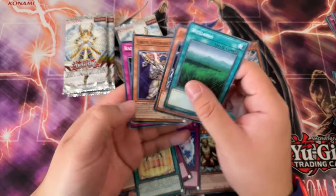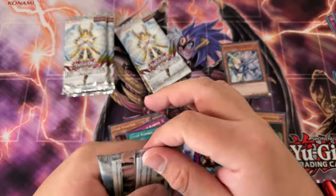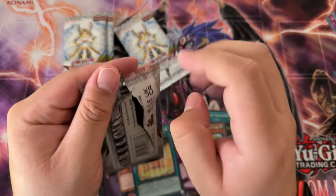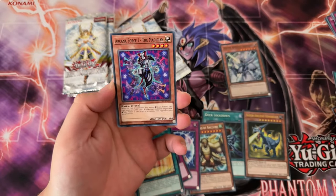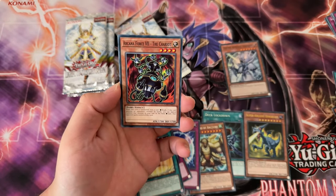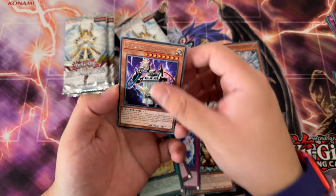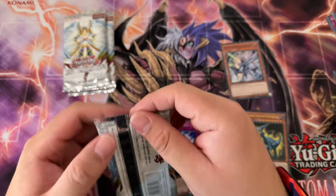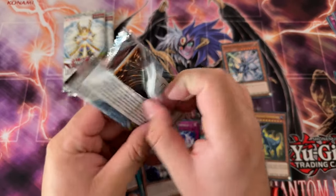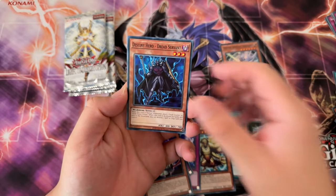Thinking about it — I did the previous video and I was thinking, there's no way Honest is like one per case. It has to be less than that, right? And that could be correct, because Ghost Rares were pretty hard to pull back in the day too. I never bought a case when I was a kid, so I don't remember the pull rates. I actually never even bought a box when I was a kid — I was poor. But yeah, we'll see if we can pull that.